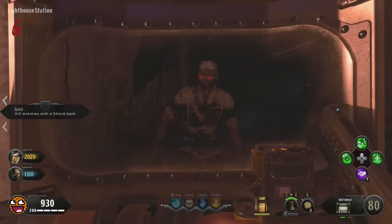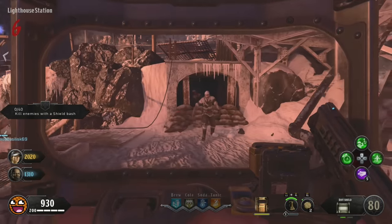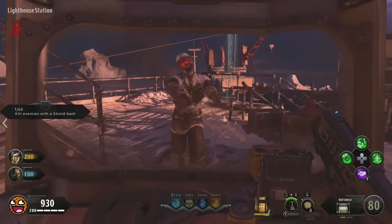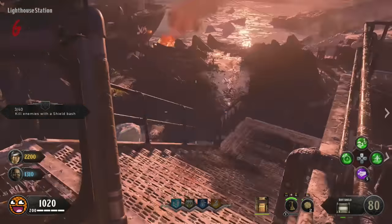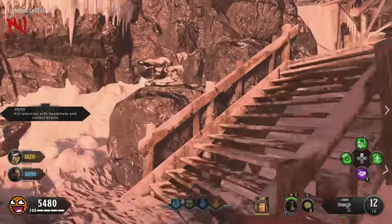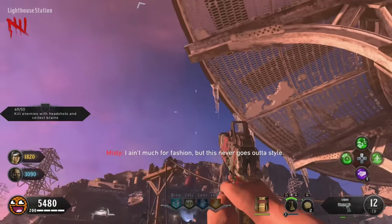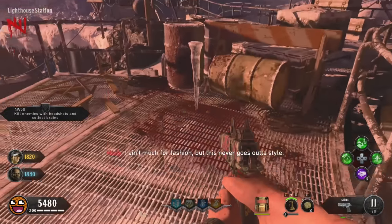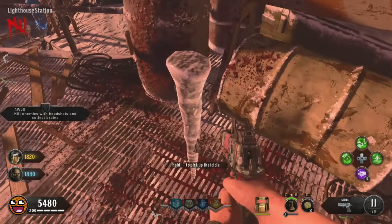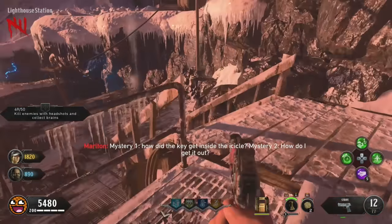While doing those challenges, since it'll take a little bit of time, you have a perfect opportunity to work on other things you need for the Easter Egg. Later on, you'll need a Wunderwaffe — it's required for an Easter Egg step. You can either start spinning the mystery box and hold on to one, or you could start doing the free Wunderwaffe Easter Egg, which I've got a whole guide for on my channel, linked in the description.